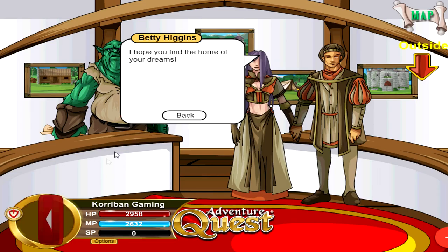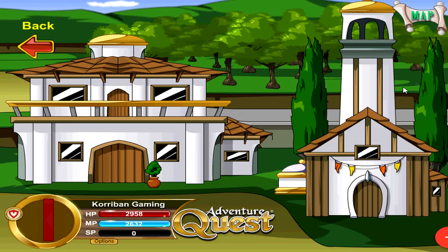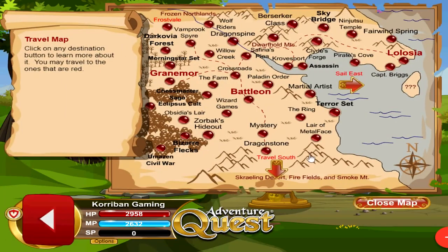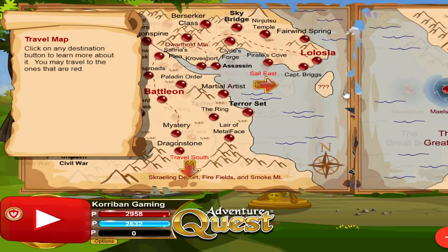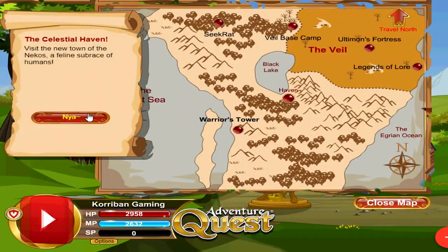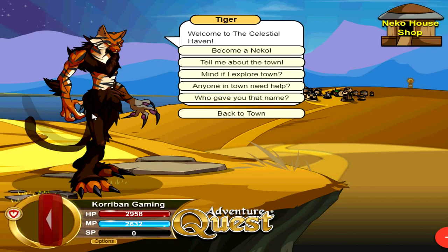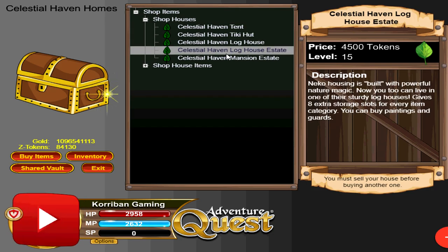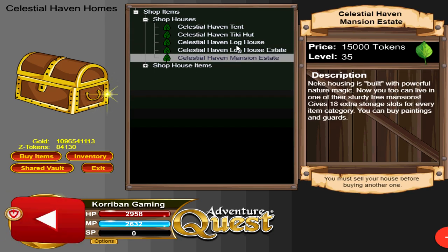Apart from this shop, there is also one more place where you can get a house. You want to go back to Battle on first, click on your travel map, sail east, travel south, and click on Haven over here — the same place where you do your Neko training. You can click on the Neko house shop over here, and here we have a few more houses to choose from, which is the Celestial Haven series of houses as well as estates.